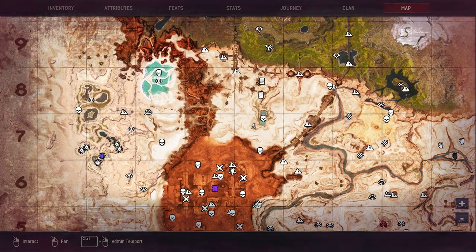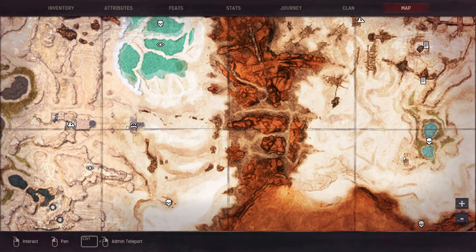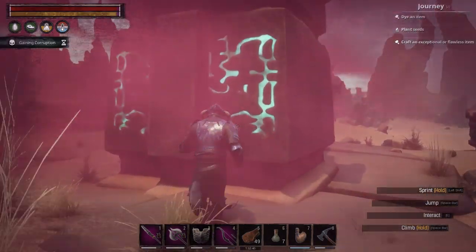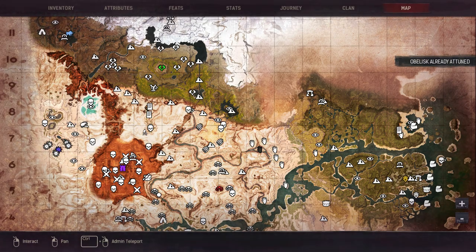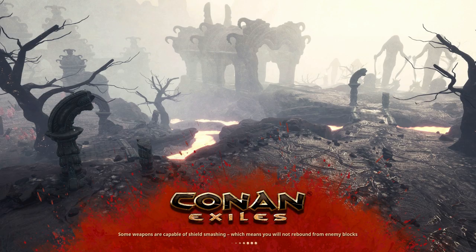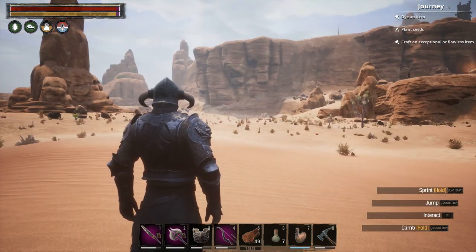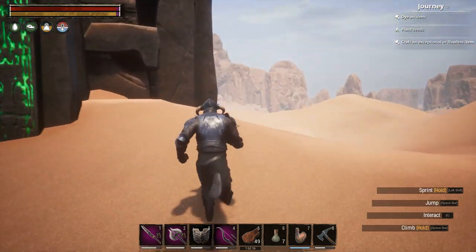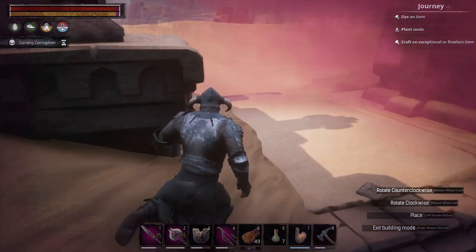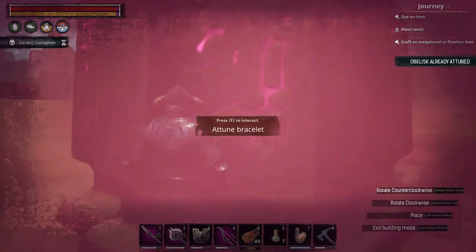The third obelisk is right here. Most of these will be close to something important or a dungeon. Over here we've got the Relic Hunter City, which is a neutral city, along with several bosses and interesting locations, though there's no dungeon in this area. The fourth one is next to the sinkhole. There is also a little book here which you can interact with — it does teach you an emote. And this is the obelisk, already attuned.